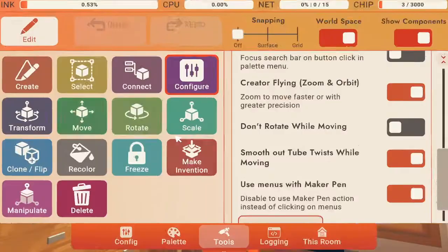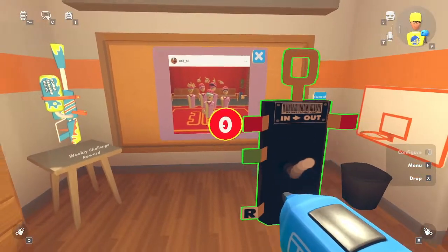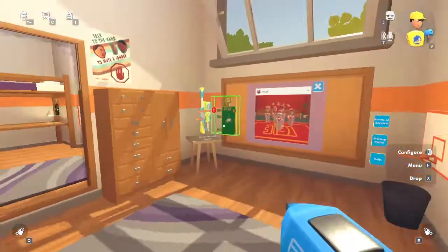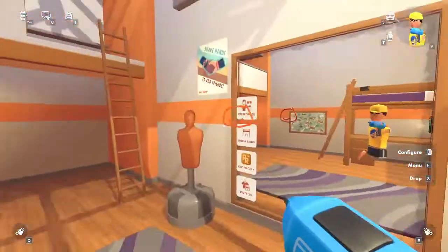Go back to your menu, go to configure, and change this zero to a one. Now you can see it's running and people can see it too.